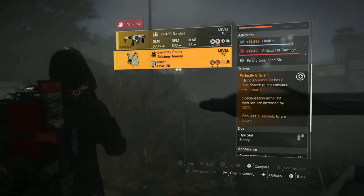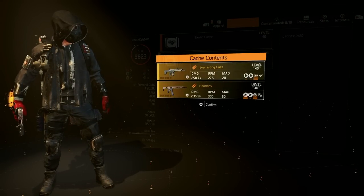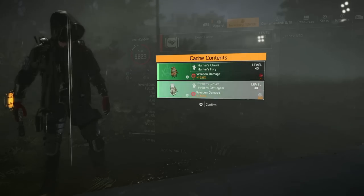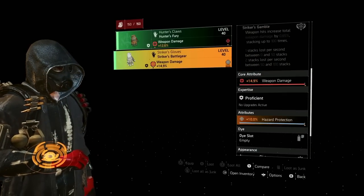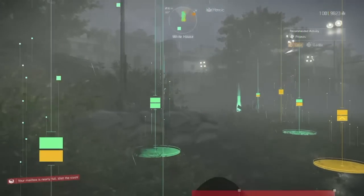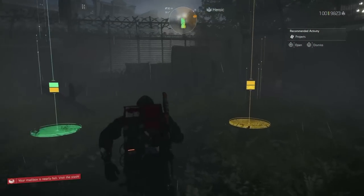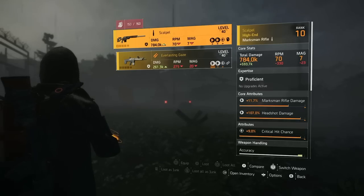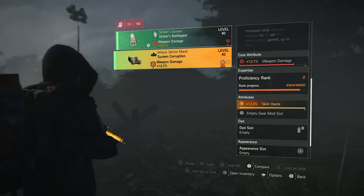Everyday Carrier — not that helpful. Harmony and Everlasting Gaze. Then Strikers and Hunter's Fury — nothing super helpful there. So that's 16 caches total and four of them paid out system corruption. That's like a 25 percent return — pretty amazing. Lots of masks though, but there are usable ones.